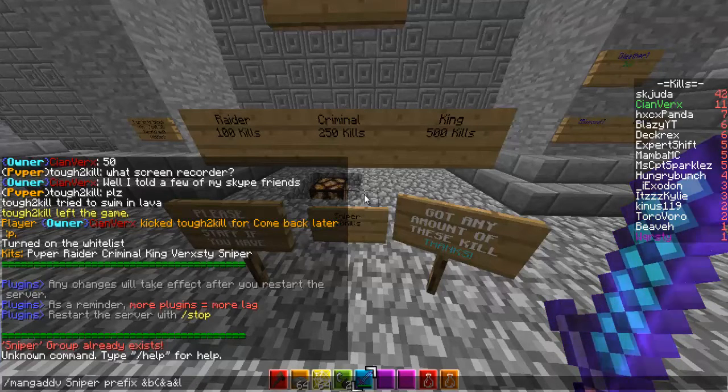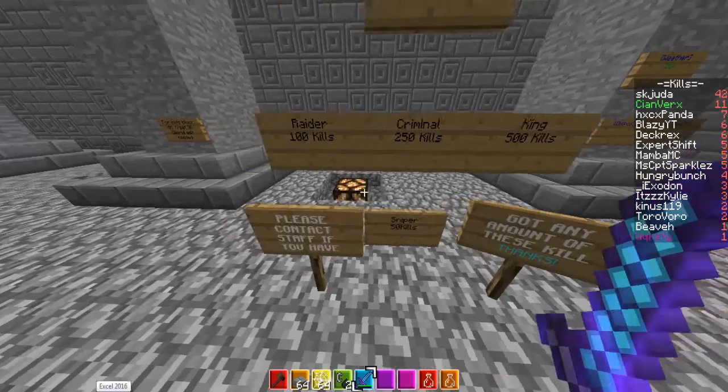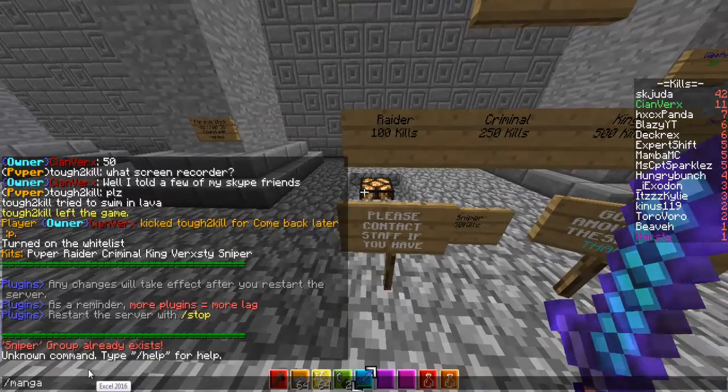And A is lime green, L is bold, then sniper, then B again, and F — F is white — at the end so it turns white. You can pick the colors by doing slash kick colors, which comes with Essentials. Then you just do that for all your groups.